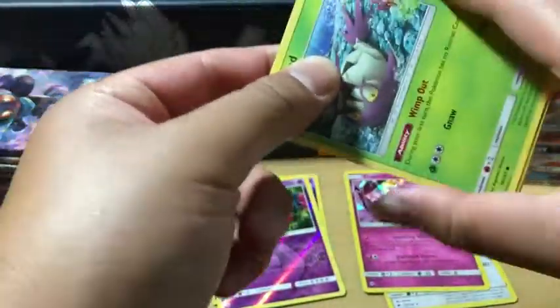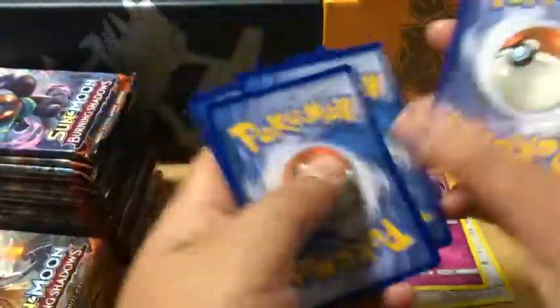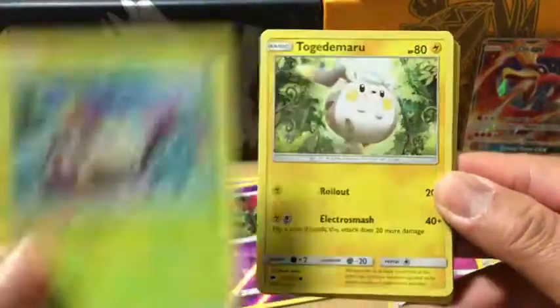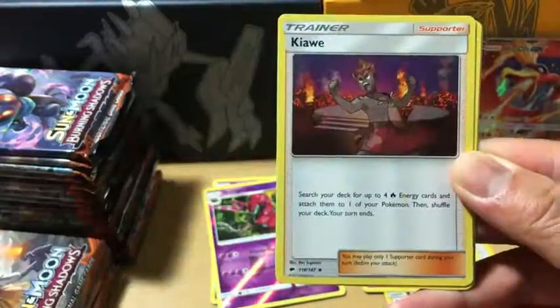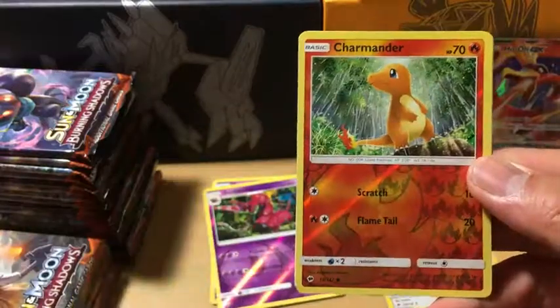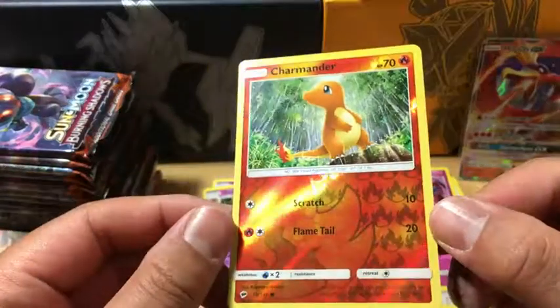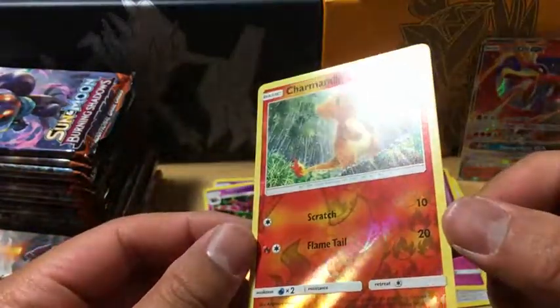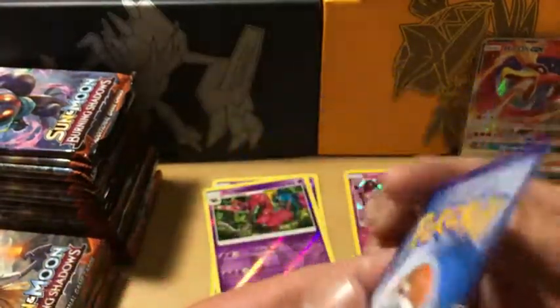I noticed we're getting a lot more Shadow packs in this box. Fighting energy. We have a Wimpod, Togedomaru, Kroga, Panseer, Magikarp, Simiseer, Kiwai, Mount Lanakila, and we got a Lycanroc — not holo — but this Charmander reverse holo. The centering is not that good though, otherwise it would be gradeable.